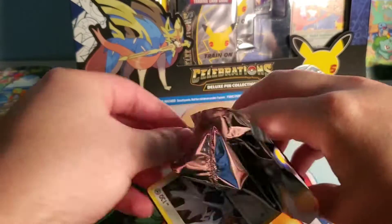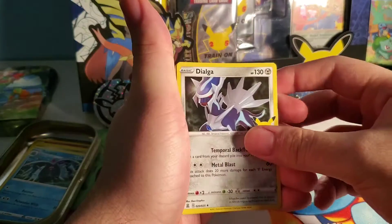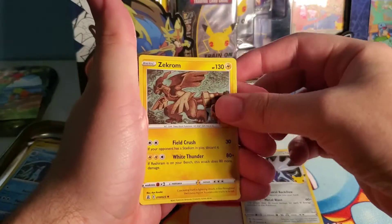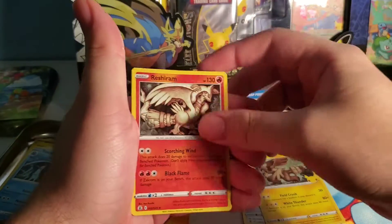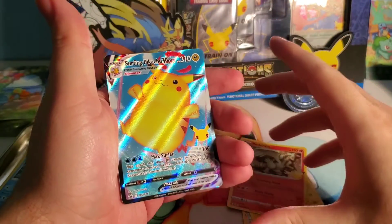You said these don't matter, huh? I mean, they're cool, but they're not like the classic kits. I see a VMAX already in the back — shoot, that'll go. Zekrom. Reshiram. Surfing Pikachu. Bet.